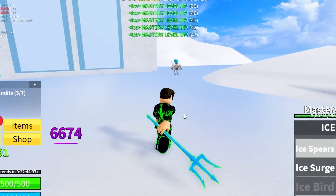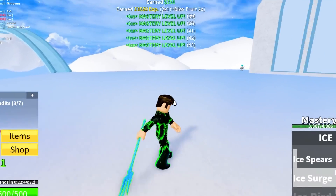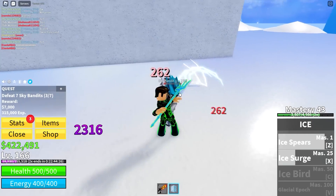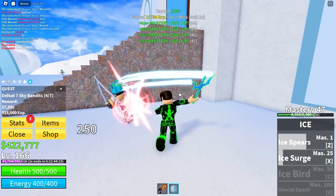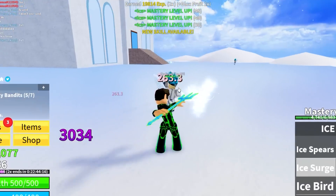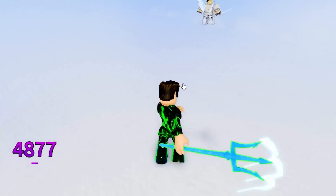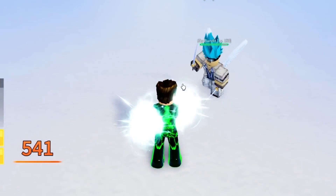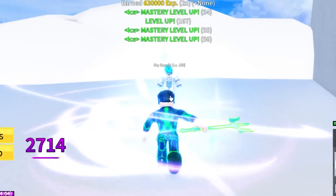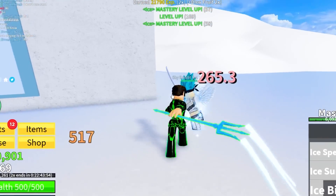Huda fruit is still the best fruit out of all of these for leveling up - no cap, none of these fruits compare to Huda. Ice fruit is low-key up there though - the abilities are doing way more damage right now. I wonder if the speed glitch with spirit fruit is new to the update - oh yeah, the pigs are new, it came out in the new update! New ability - iceberg!